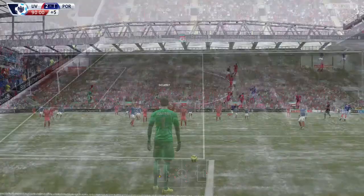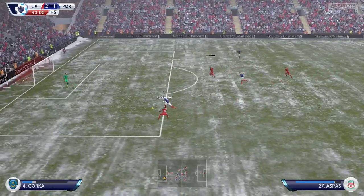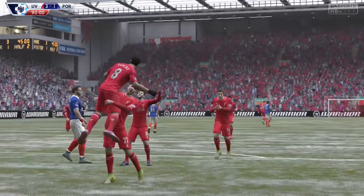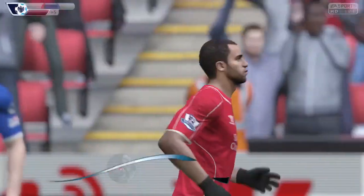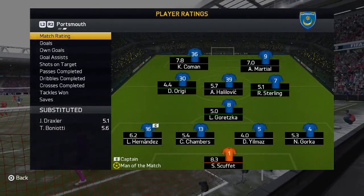In the 90th minute we try to play out from the back, lose the ball to Aspas, who plays a square ball across to Lucas - and he picks up his second of the game. That's it for this episode - we end up losing 3-1 at Anfield. If you enjoyed the episode, please hit the like button below. I really hope to see you next time very soon for the next episode. Thank you, bye bye.